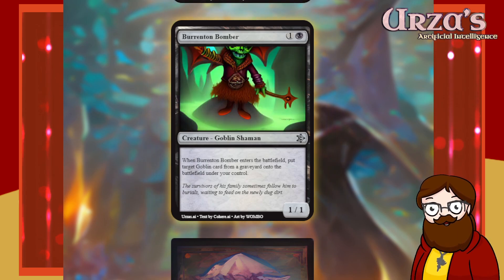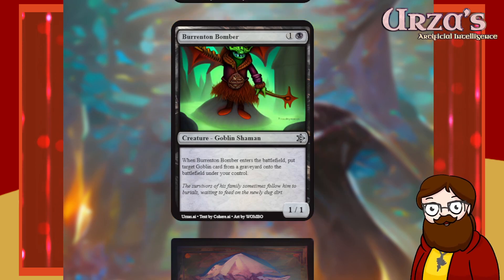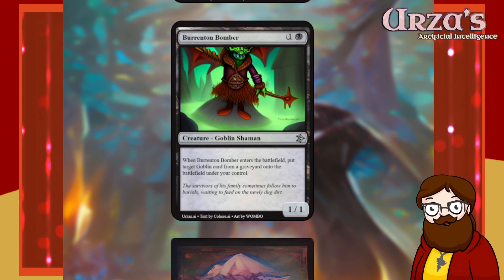Burnton Bomber is a 2-mana 1/1 goblin shaman. I'm into the black goblins — I need more goblins in black. When Burnton Bomber enters the battlefield, put target goblin card from a graveyard onto the battlefield under your control. This card's super cool! I love it! I don't think it's too powerful. It's a 2-mana res-to-battlefield effect at sorcery speed since it's a creature, but it does come with a 1/1 body and can only target goblins. I'm into it.